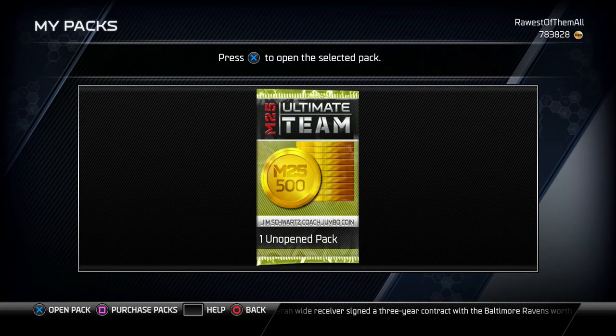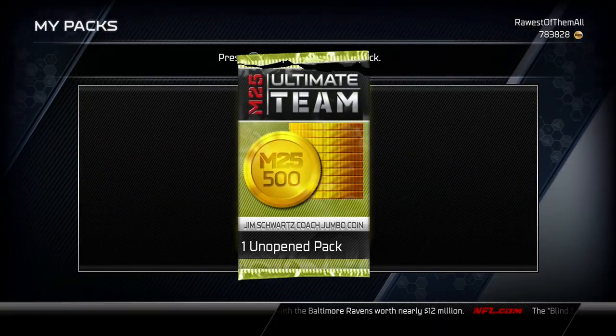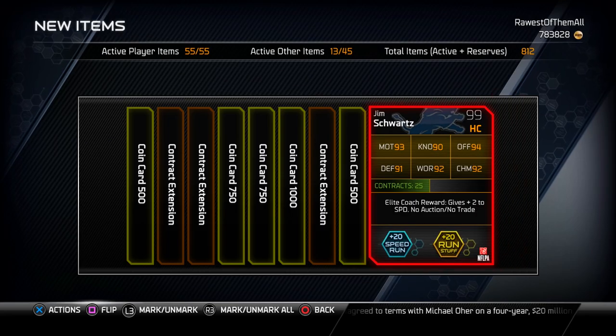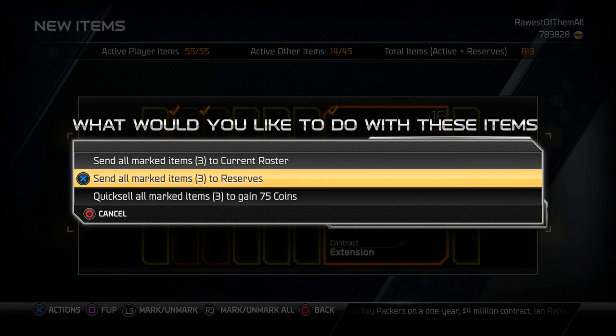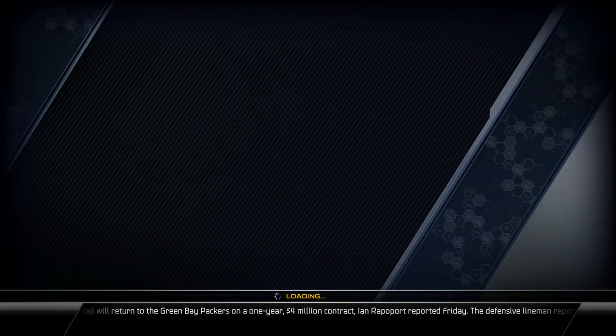Those of you who've been watching my channel for a while probably know that I've been looking forward to making this upgrade for a while, but I just haven't had the cards to make it happen. What I'm talking about is the Jim Schwartz Coach Card. When I flip it over here you're going to see that this card gives me plus 2 to speed for my entire team — that includes offense, defense, and special teams. So that means that in addition to the Trended Holiday card that I have on offense, my team is now plus 4 speed across the board on offense. And for those of you who've played a lot of Madden, you obviously know that speed kills in this game.